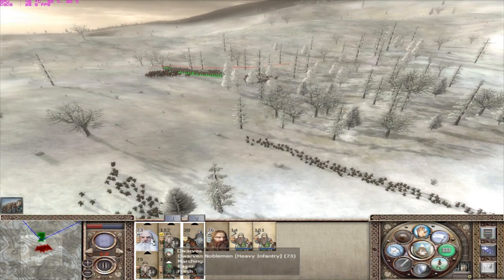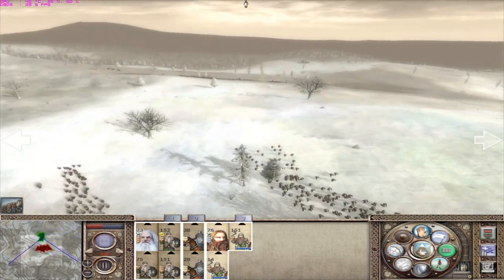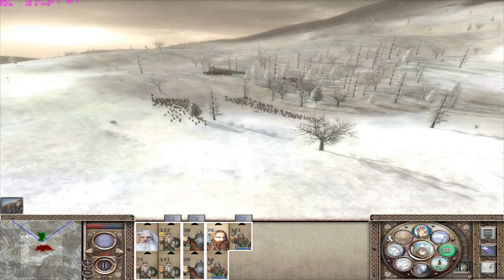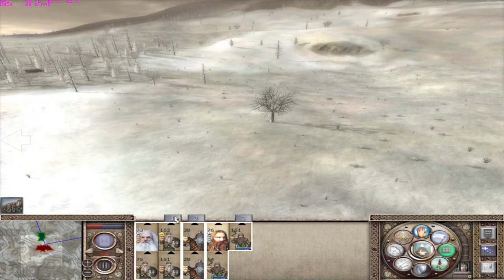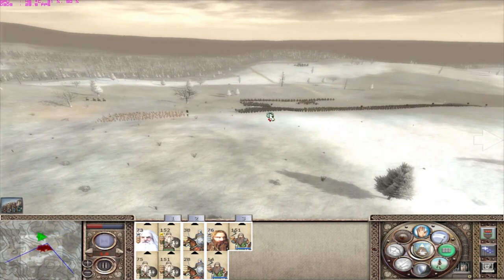I'm gonna use these as the reserve. If they try and engage my axe throwers, I'll use Gimli to block them off. I'm gonna try and attack from up there, so I'm gonna fast forward while I head up to the high ground. Hopefully they'll sit back, then I can get into position, flank them and do it.